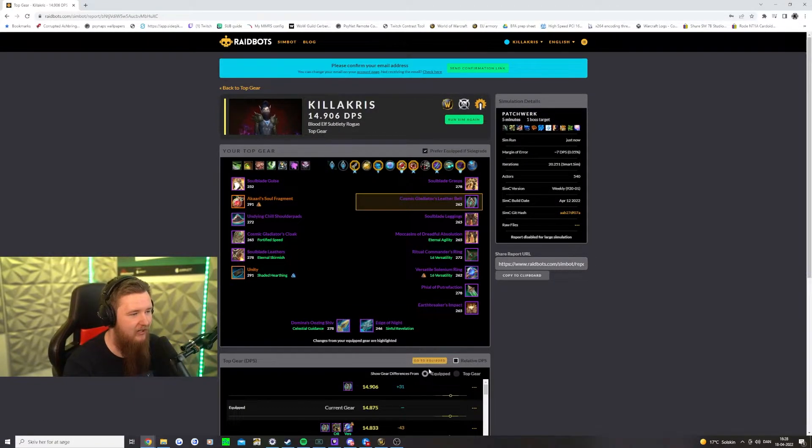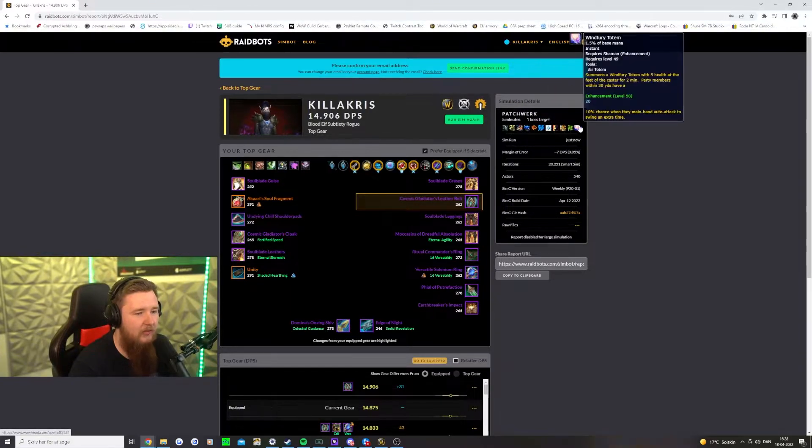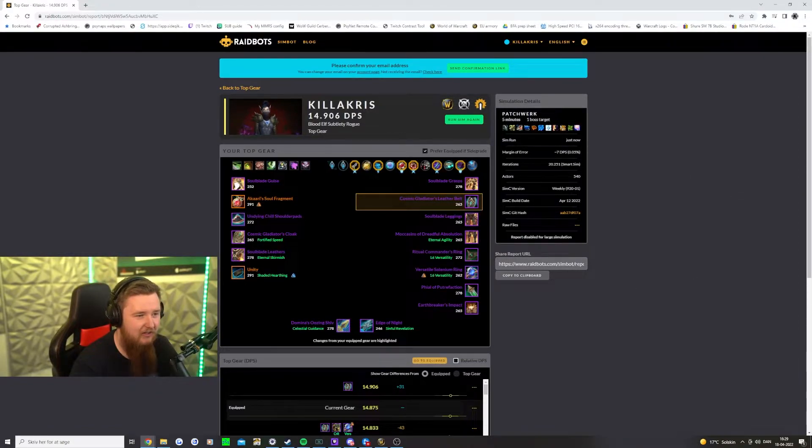Here we have the results of our simulation. Right here is the top gear — this is what you should be playing. The Cosmic Gladiator Leather Belt is highlighted because it's not what I currently have equipped. You can see your currently equipped gear versus your top gear, and in many cases they might be the same — upgrades are rare! We also have our talents listed, and any changes will be highlighted. Over here we have simulation details: it's a five-minute sim on one boss target, with the buffs used. The most important things to keep in mind are the buffs and the fight duration.